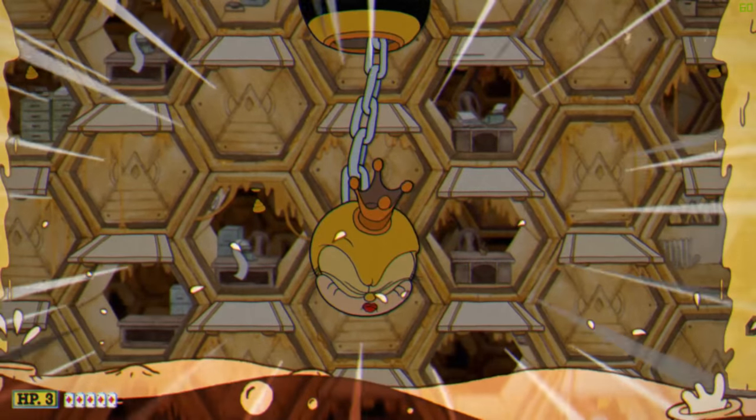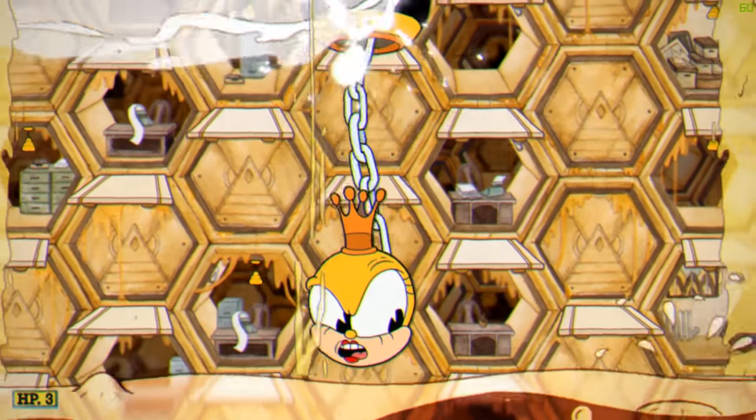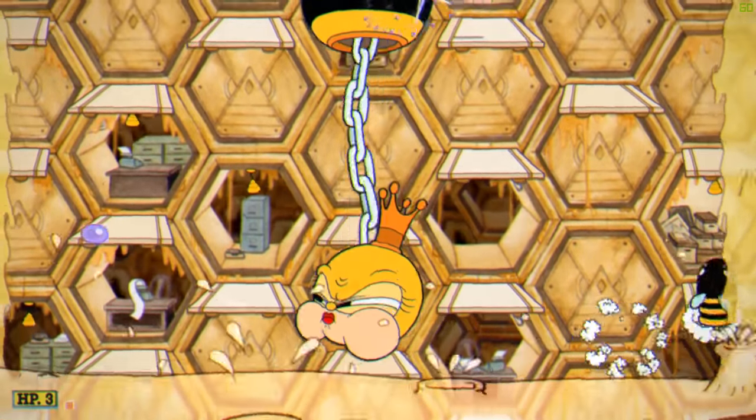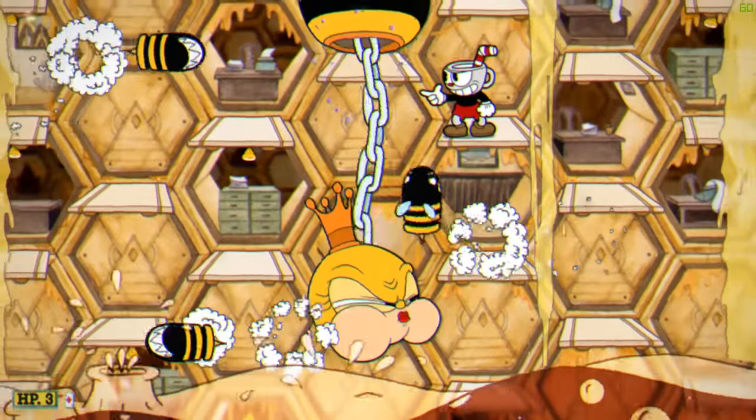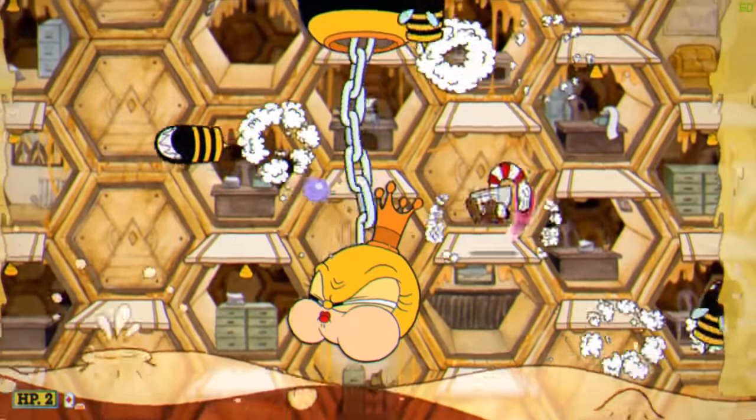Use your super sometime before the final phase. Right here when I do it is one of the safest points. During this part, stand on the side with a constant stream of platforms, then drop down and jump up based on where the bees are flying.